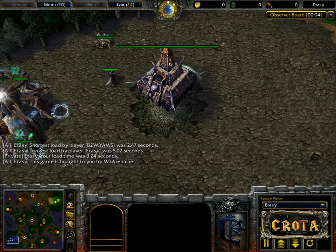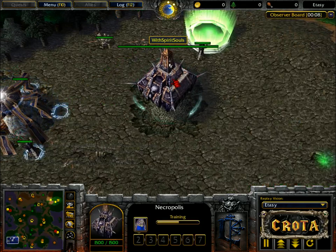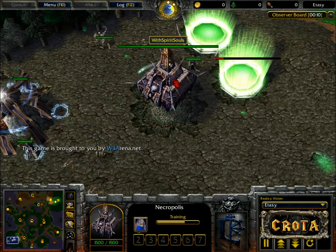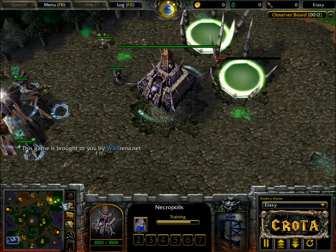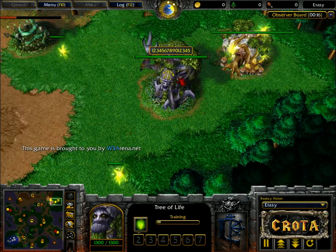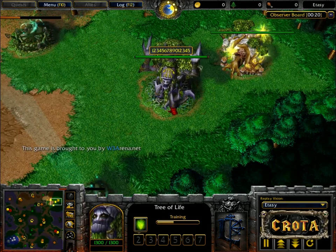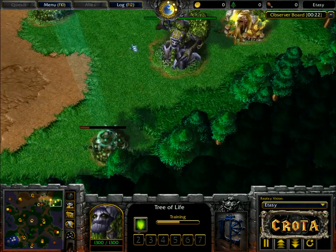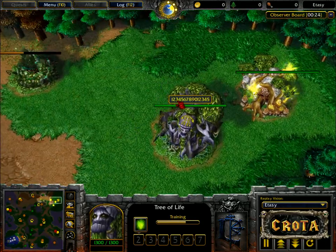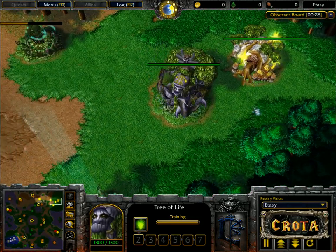Hello everyone and welcome to game number one in a series between Lucifer and Sonic. We see Lucifer spawning as the gray Undead on the bottom left-hand side of the map. Meanwhile, over here on the top right, we have Sonic spawning as the yellow Night Elf. Night Elf versus Undead in this 1v1. This was taken from GeraCup64, I believe, played on June 7th, 2016.